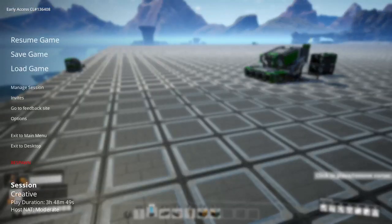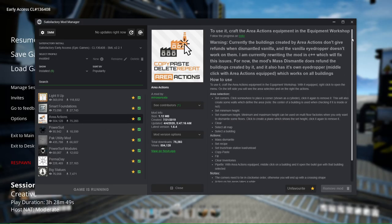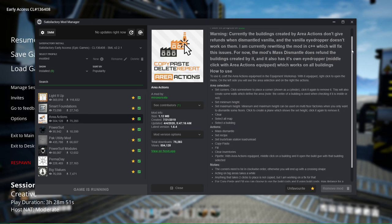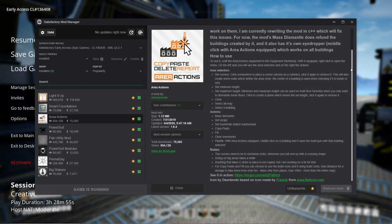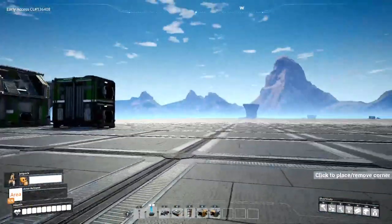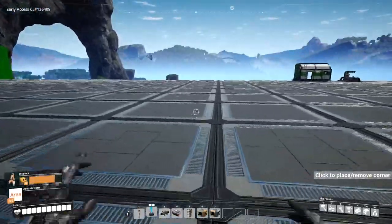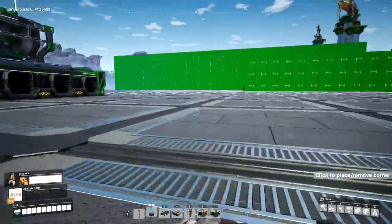Moving on to the next mod, which is going to be Area Actions. I've kind of been using it less because of Smart Foundations. My personal main use for Area Actions was to build stuff like this huge space of foundations. Area Actions can do things like making large bases like this, and it can make it so much easier.